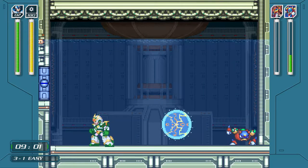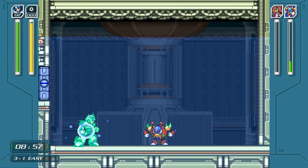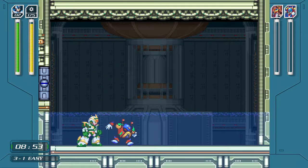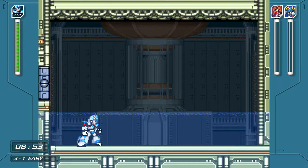I know that the spike wheel is Bubble Crab's weakness. Are you sure? I think at least yeah, that's his weakness. That's weird when you charge it. And he is dead! This should go a lot quicker because I have a better gun this time. Yeah, that one only took you one minute.